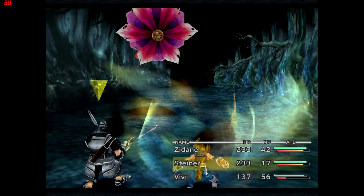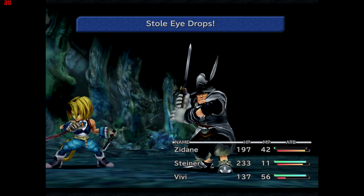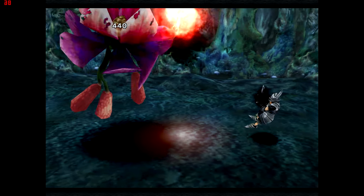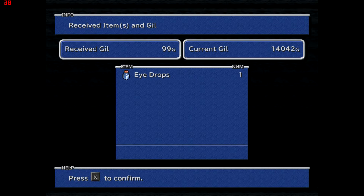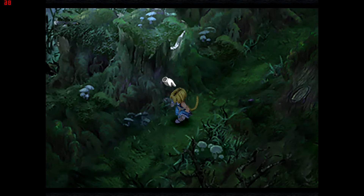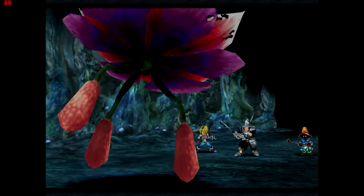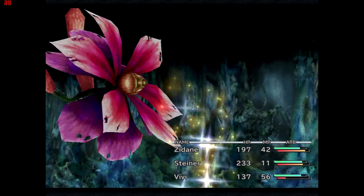You'll notice the trance gauge — it's the red bar growing underneath the green HP bar, filling up as I take damage. I find it kind of annoying that you can't save trance in Final Fantasy 9. In Final Fantasy 10 you had Overdrive and could choose when to activate it, but in Final Fantasy 9 trance often activates against the most useless enemies during grinding, which is fairly underwhelming.